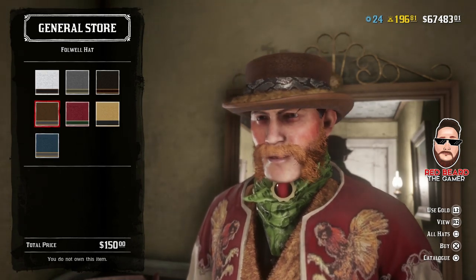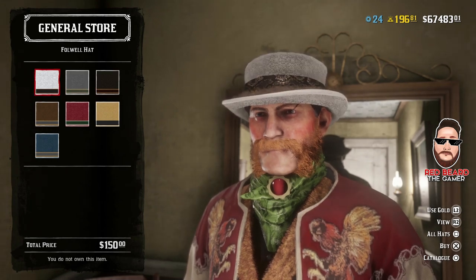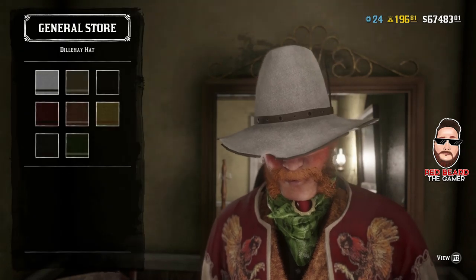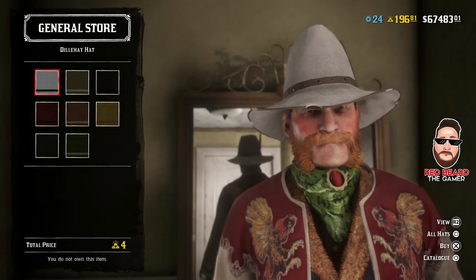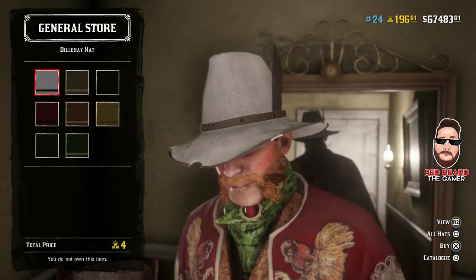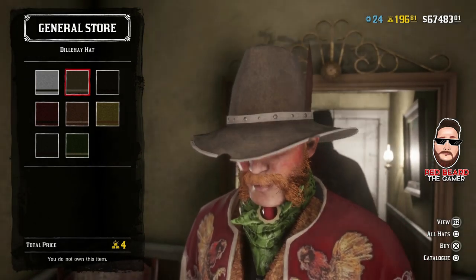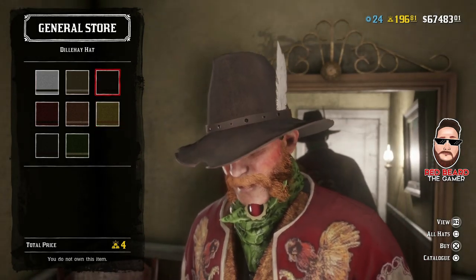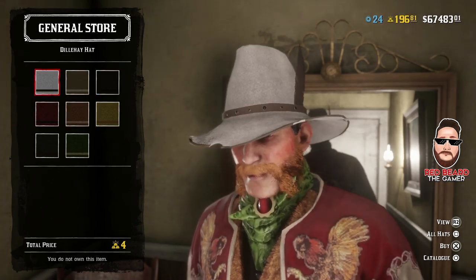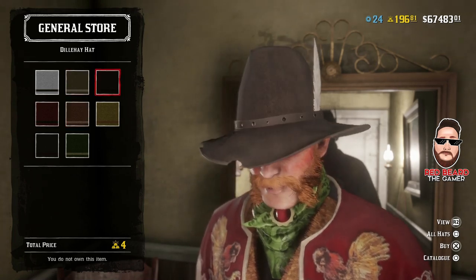This one is $150 with no gold variation price. The other hat is four gold bars. I kind of like the brim of it, but the top of it — I know a lot of hats back then were tall, but I just don't care for it. I'm not too crazy about the feather, but it's better than some hats we've gotten in the past. This one is four gold bars.